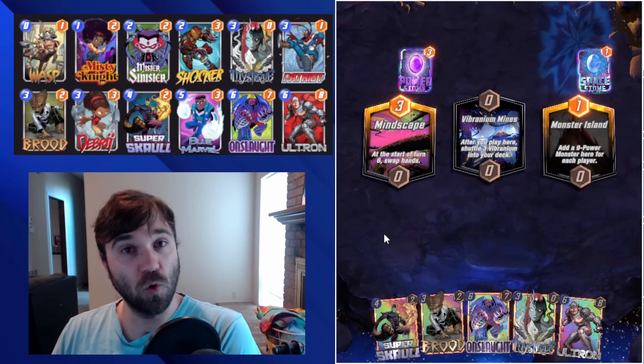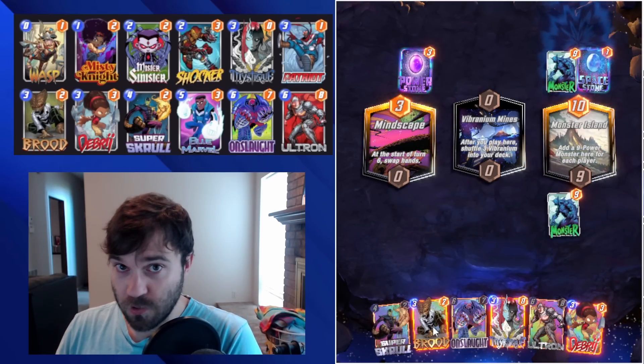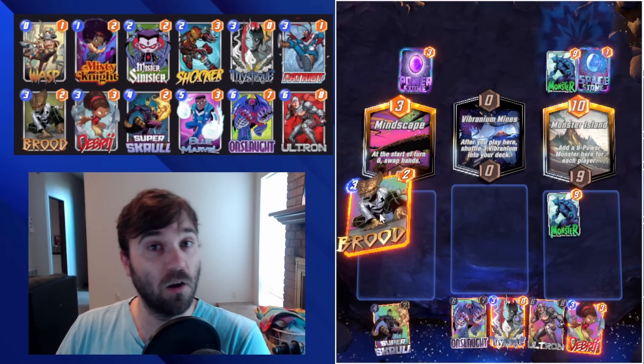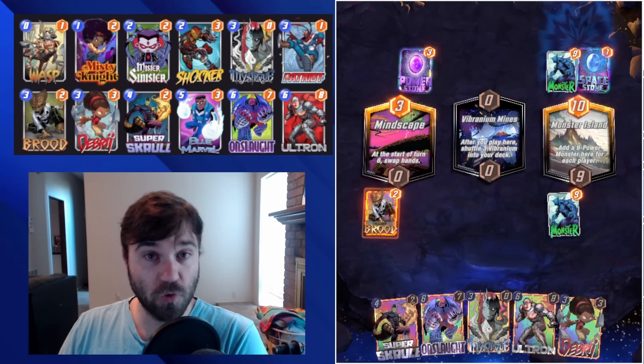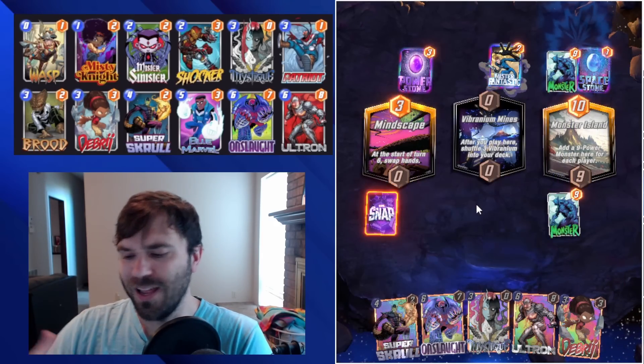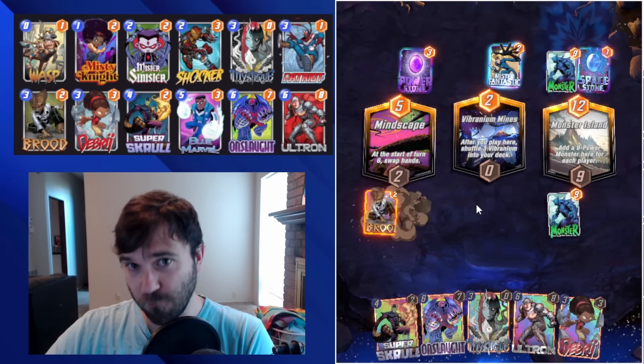He a lot of times does worse than whatever the opponent's ongoing is. So if they're running a Hawk deck, a lot of times their deck is built around making sure that their Hawk is big once they drop it. If they're running a Devil Dino, their deck is designed around making sure that their hand is full. That goes with just about every other ongoing ability in the game, except for Patriot.